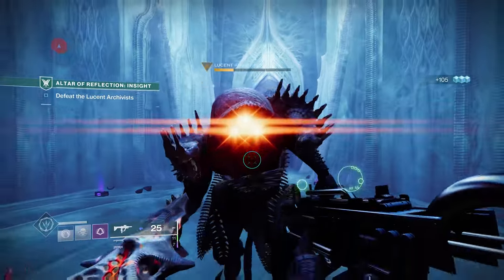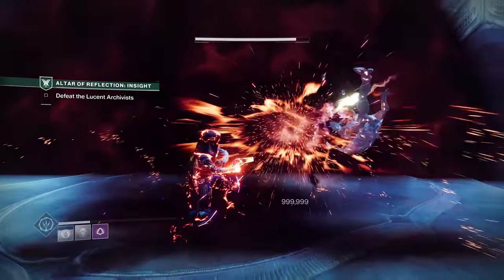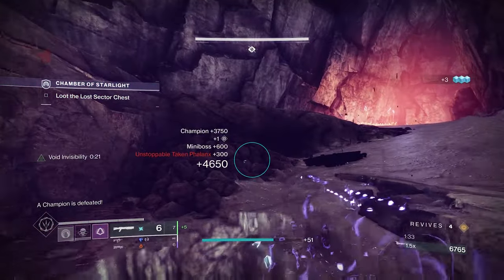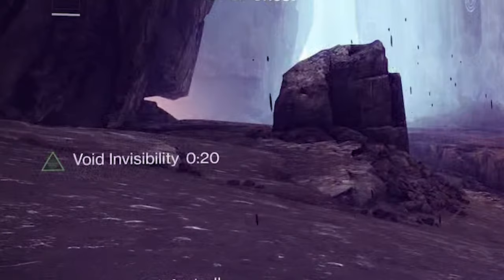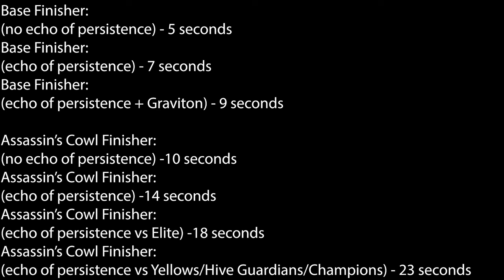With that in mind, performing finishers against yellow bar targets — including Lucent Hive Guardians and Champions — can get you up to 23 seconds of invisibility as well as fully restoring your health.